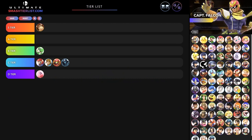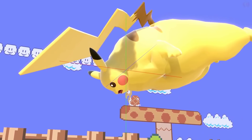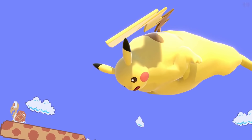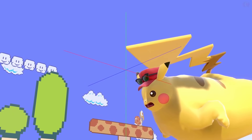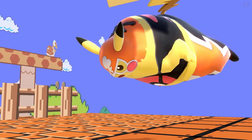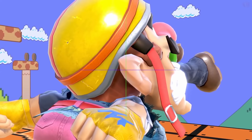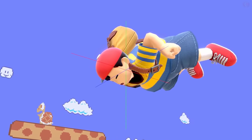Fox is looking spiffy as all hell. I love it — that furry man Fox is looking like a world-class furry. We're gonna give Fox a high C tier. Pikachu looks like he ate way too much. Pikachu really likes apples and ketchup — specifically Ash's Pikachu. I guess Pikachu ate way too much ketchup and exploded. We're gonna give Pikachu a B tier.